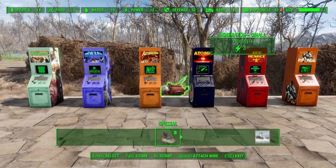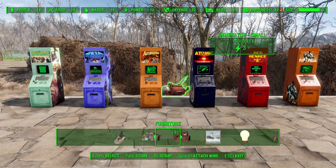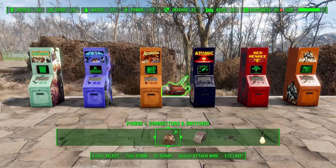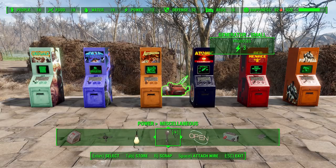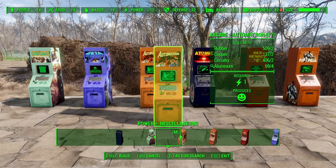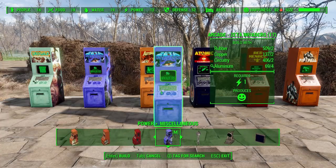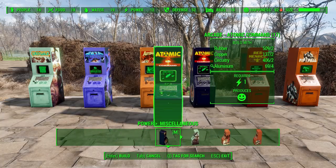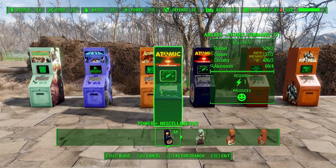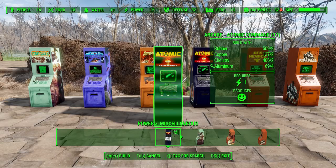With that out of the way, you just have to go into the workshop mode and then simply head over to Power and then Miscellaneous. As you can see, we have all six of the arcade terminals right here. They will require rubber, copper, circuitry, and aluminum, and also require one power.